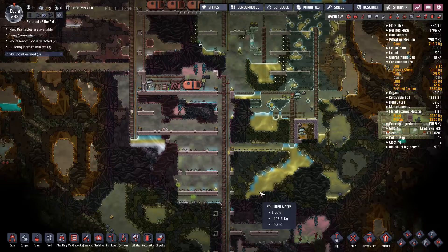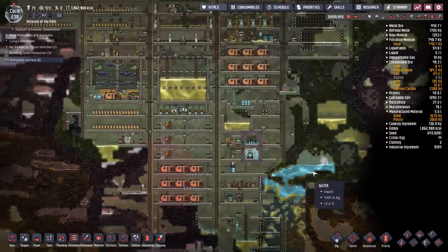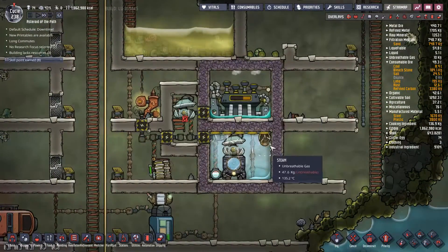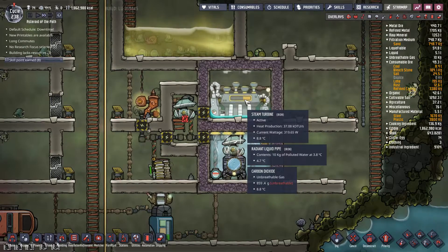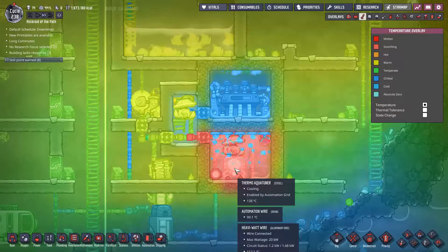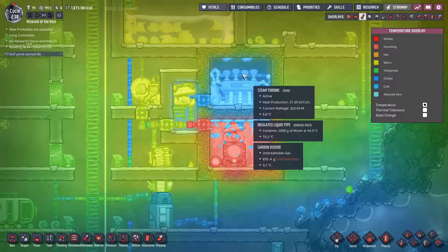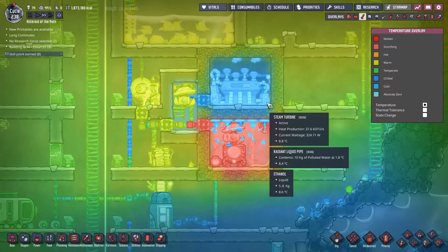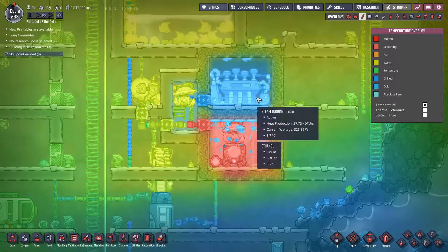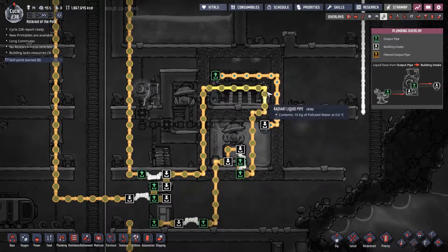There's someone suffocating somewhere — that's not a great sign. Basically the big thing we did was the steam engine is working now. It's producing 300 watts, this one is taking 1,200 watts, but it's not running all the time. Look at how cold this is compared to how hot this other area is — maybe I'm putting too much effort into cooling this.